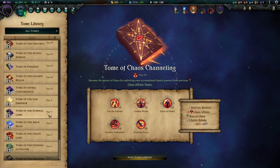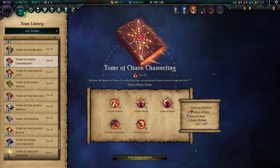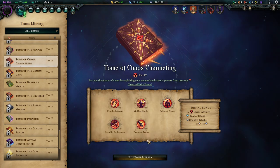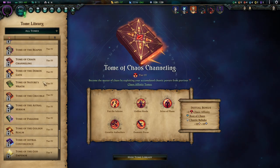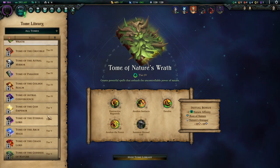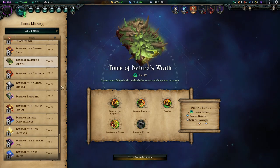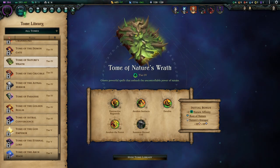With this build I'm a little sad about the lack of synergy at Tier 4 overall — Chaos Channeling is underwhelming, Demonic Focus isn't great since we already have Frenzy in Focus, and Son of the Flame is underwhelming too. So you either pick up Tome of Nature's Wrath or backtrack and pick up Astral Mirror. But altogether your build is stupidly powerful once you're done with the Tier 3 tomes, and if you want military dominance, backtracking for lower-tier tomes with massive enchantments is the better choice anyway.